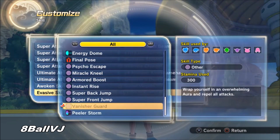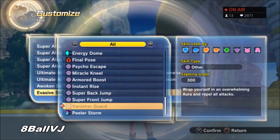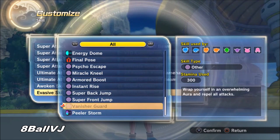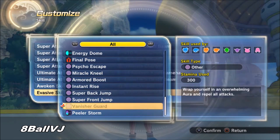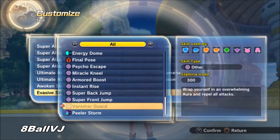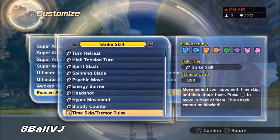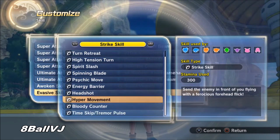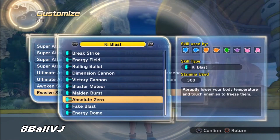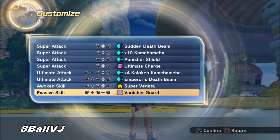There are a lot of good evasives in the game. One of my personal favorites is Vanisher Guard, but you can also use Hyper Movement, Fake Blast, Dragon Bird, Instant Rise, or Super Front Jump. I prefer Vanisher Guard because I know guaranteed that as long as I'm in that evasive I'm not going to be touched. It doesn't do damage but it protects you, which is what an evasive is supposed to do. Hyper Movement also does a pretty decent amount of damage, and Absolute Zero can work as well.